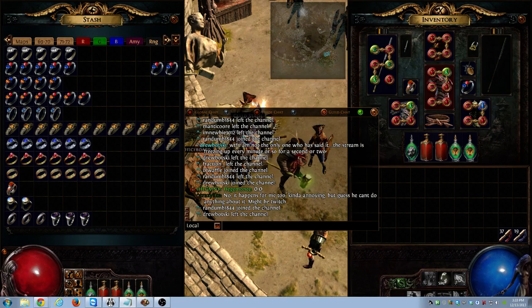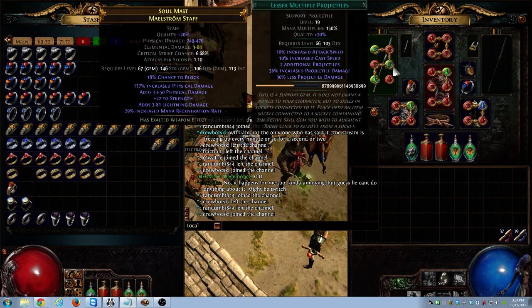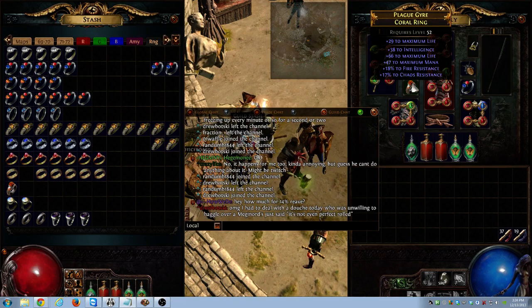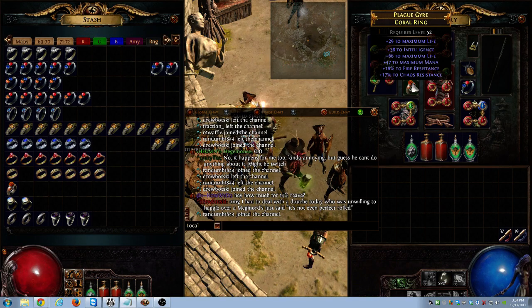I give them a price; if they don't agree, I say good luck, I hope you find what you need. When something's expensive — like 25 or 20 exalts — I ask what build they're running and I even help them. I tell them, 'You want to buy this ring but you're blood magic — I recommend you don't buy this ring because you're going to be overpaying for something that's not great for your build. Somebody else will pay more, so go look for something else.'